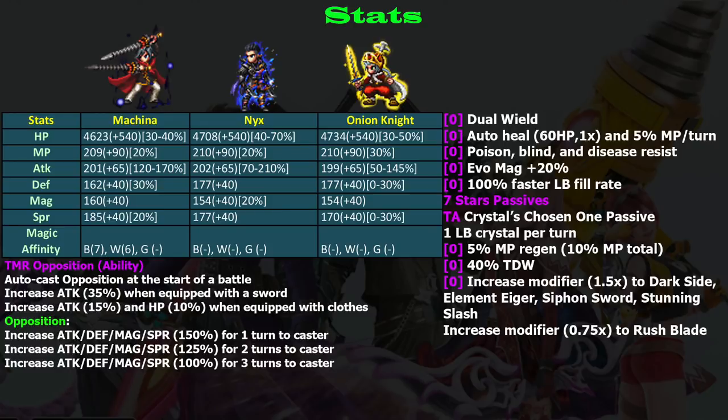He also has Evoke Magic +20, which I don't think is that useful — maybe only if you need an emergency finisher. He learns 100 percent faster LB fill rate, which is really, really good because his LB is one of his strongest points, so this 100 percent faster LB fill rate is really useful if you use Machina, especially as a breaker.